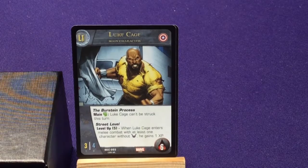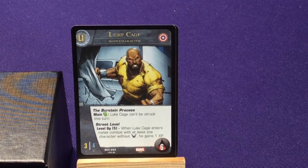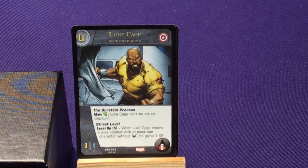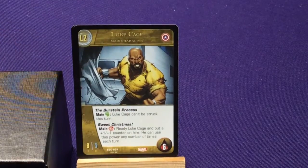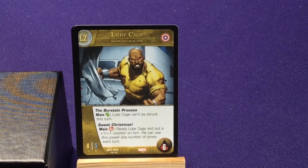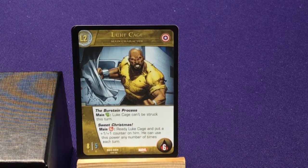Then we got Luke Cage. He has the Bernstein Process: Luke Cage can't be struck this turn. And Street Level: when Luke Cage enters melee combat with at least one character without flying, he gains 1 XP — he's a brawler. Sweet Christmas: when ready, Luke Cage can put a plus-one counter on him, and he can use his power any number of times each turn.